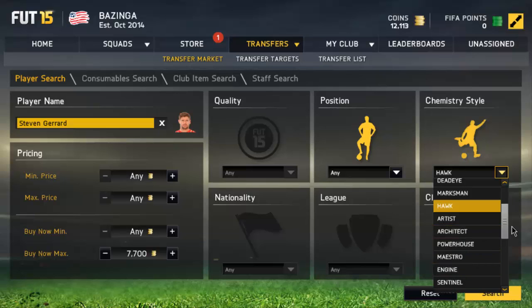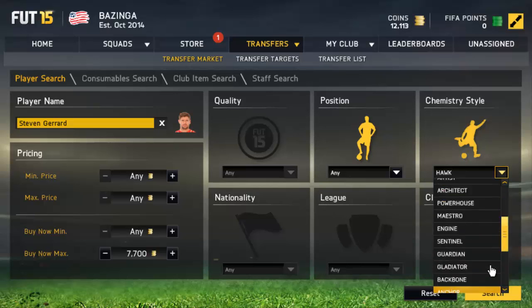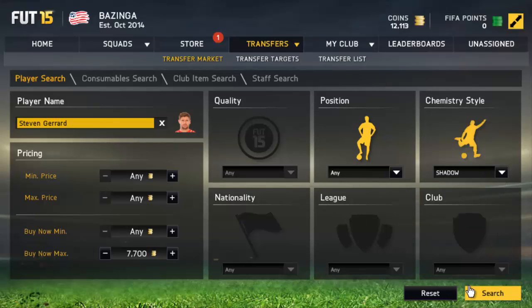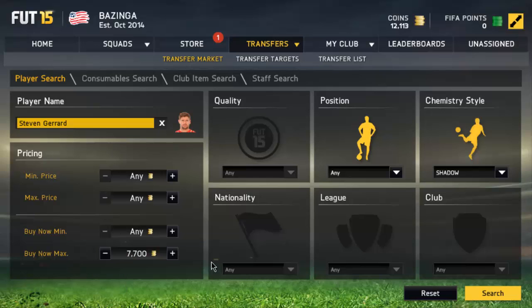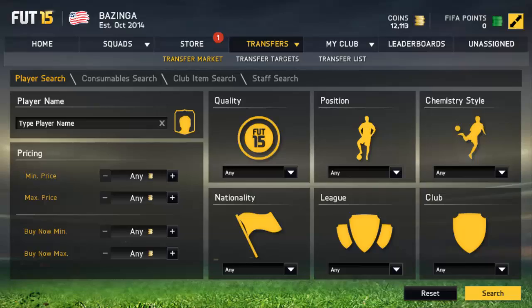You can keep scrolling through all the chemistry styles. The same applies if you're doing this with a center back — check Shadow, see how much he goes for, then check the next cheapest. It's a super simple method and a great way to make coins in FIFA 15. It works with any player, so go out and give it a go. Hopefully you enjoyed the video — drop a like, and I'll see you guys soon. Goodbye!